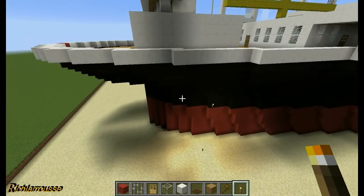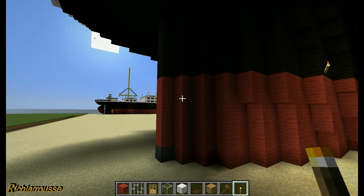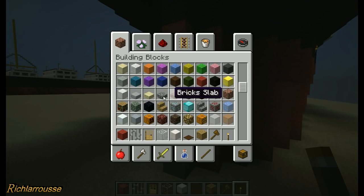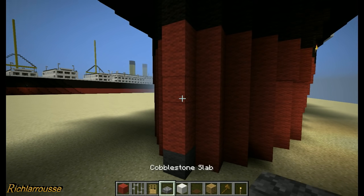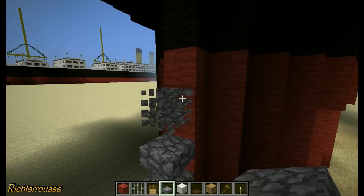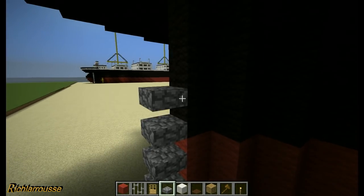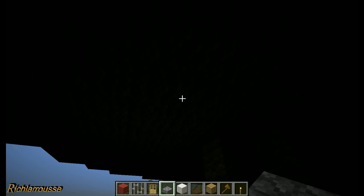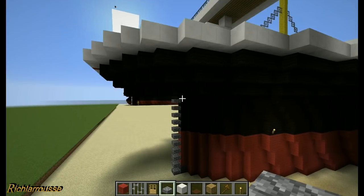Now I'm going to fly down to the bottom of the ship and attempt to build the rudder. Get some stone slabs - cobblestone slabs or any slab - and add them to the stern area to create the look of hinges, spaced one slab apart, all the way up to the top of the back end underneath the overhang of the stern. There are the hinges in place.